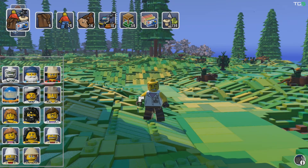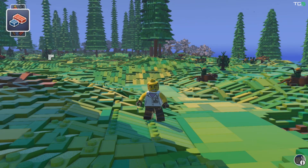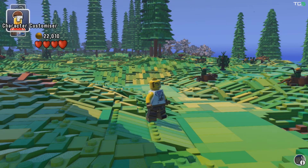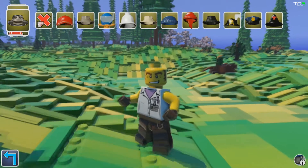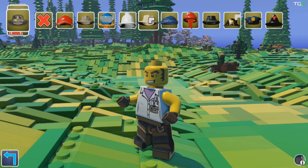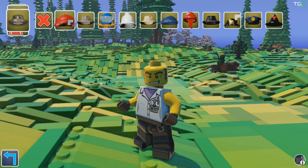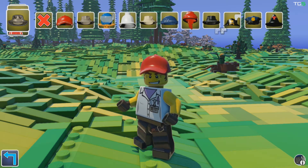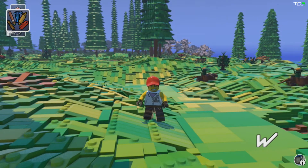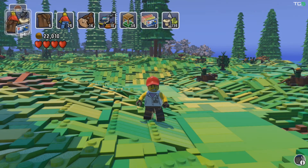So this was a random character creation I accidentally made by pressing the character customizer. You can go in here and just start messing around with any of the character stuff you've unlocked. So I could put on, say, a baseball cap. Let's show you some of the characters I have unlocked.